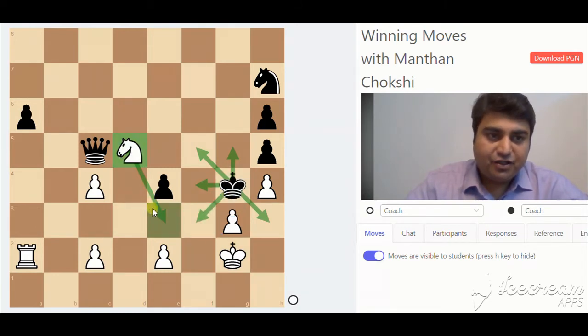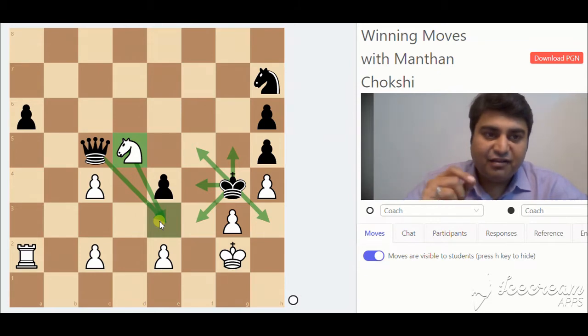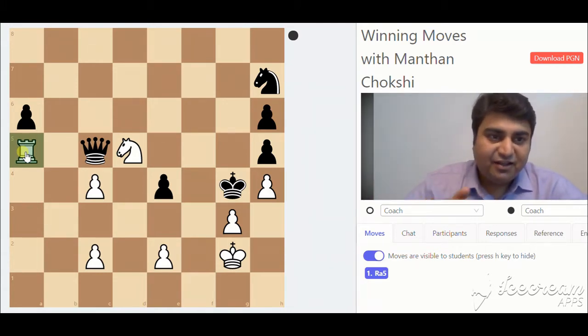If you play knight e3 immediately, the black queen would capture the knight. So white finds a very strong move to deflect the black queen. White's first move is rook a5, trying to distract the queen so that he can give knight e3 checkmate.